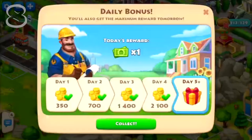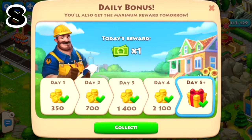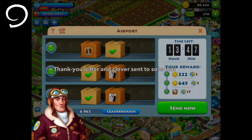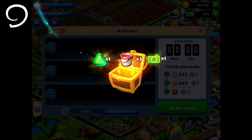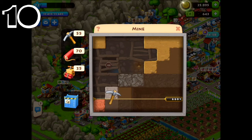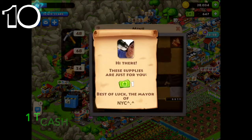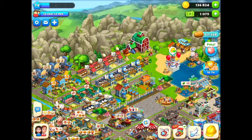Number eight: daily login. The daily login rewards sometimes give you T-Cash. Number nine: loading airplanes. Fully loading airplanes gives a mystery chest which can reward T-Cash. Number ten: excavating the mine. The mine can reward around 3 to 7 T-Cash if found in the treasure chest, and 1 T-Cash from friends.